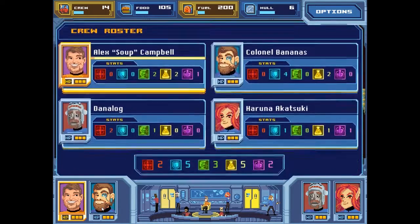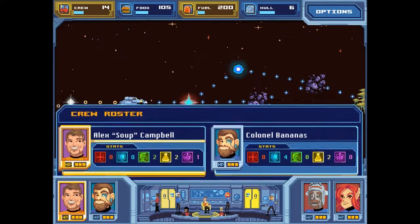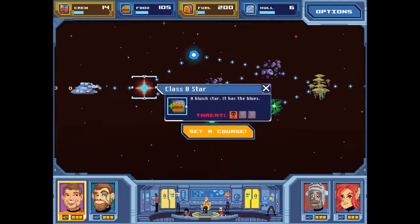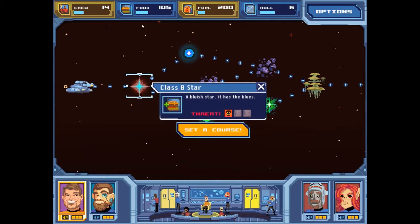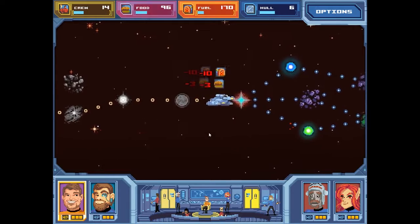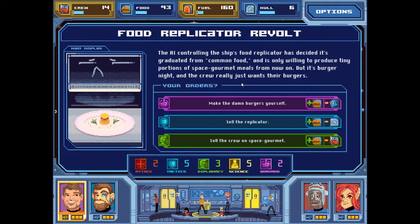Colonel Bananas is back from his away mission having dealt with the Jeliac Ambassador and he's got a bunch more stats to show for it. Our only option for the next destination is a class B star — a bluish star — which I can get food out of, which I need. I need fuel more though right now. It looks like they also adjusted how much food and fuel is lost per dot along a trip, or maybe I'm just using up less food because I've got less crew.